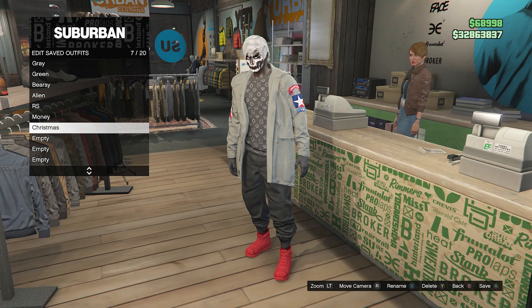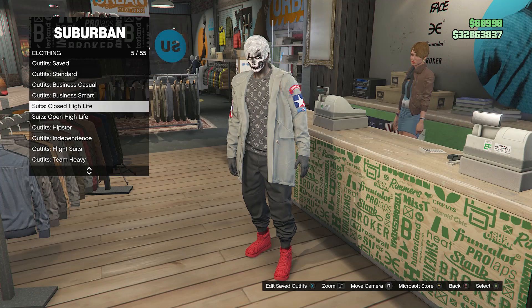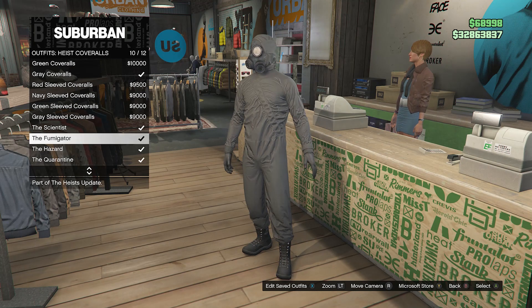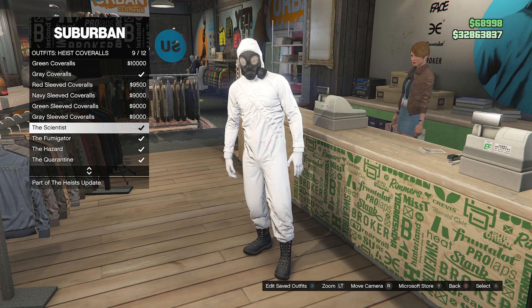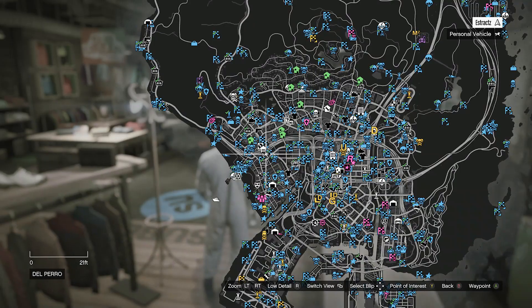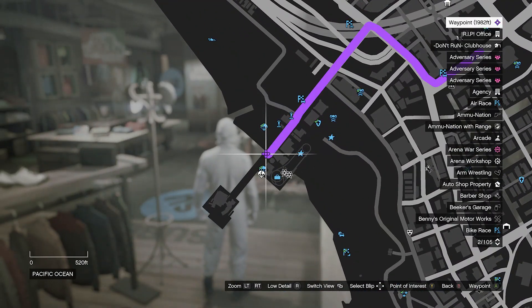After you have saved the outfit, back out of edit saved outfits, scroll down through the clothing until you find heist coveralls on slot 13, and scroll down from slot 9 through slot 12 and equip one of these outfits with the toxic mask. After you equip one of these outfits, back out of the front counter and head over to the pier to do the telescope glitch.